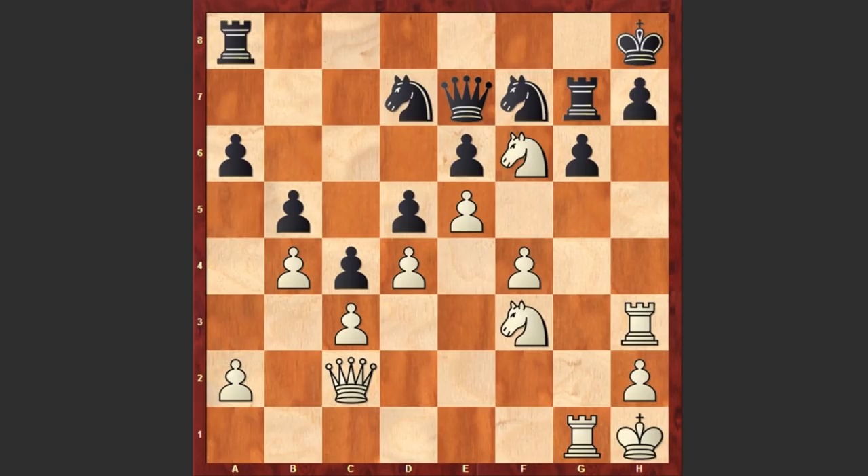Ready? In this position Emmanuel Lasker played Qxg6 — look at this mind-blowing queen sacrifice! Right now the queen can't be captured because of Rxh7 checkmate.